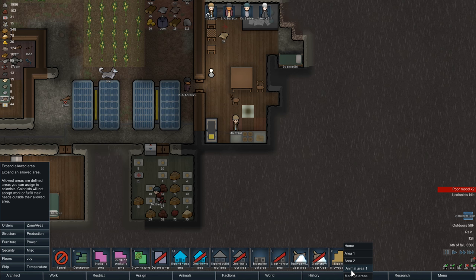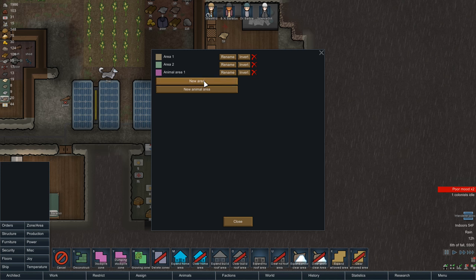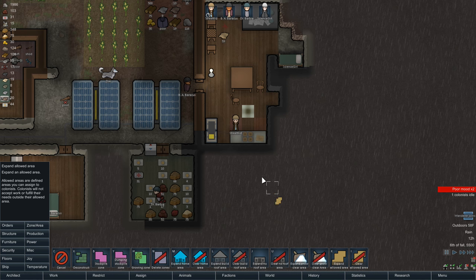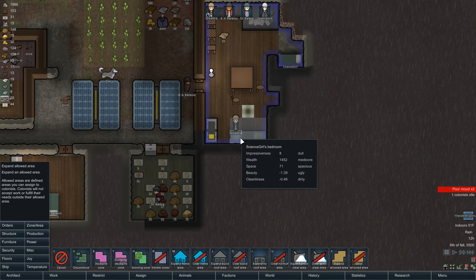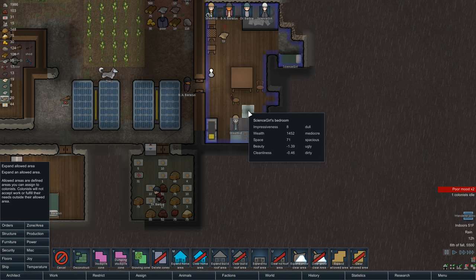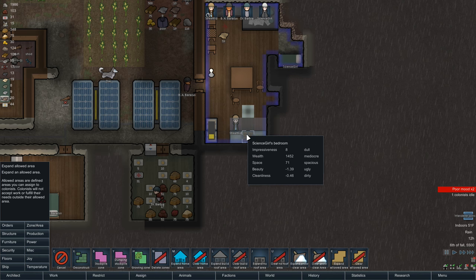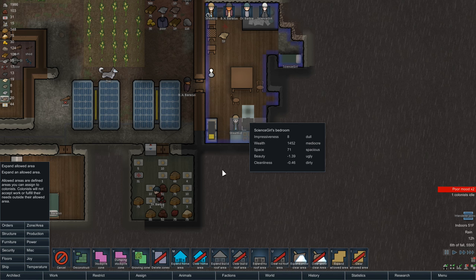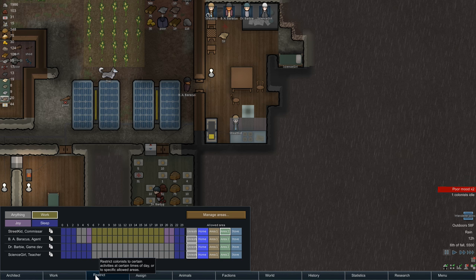Go to expand zone, manage areas. We're going to create a new area - this is an area your colonists are allowed to be in. Let's rename it 'Stove.' Now expand the stove area so she can touch the stove, touch the stockpiles of meat and veggies, stand near the stove, and then expand it up into the drop-off zone here. If you leave out that drop zone they will not cook because they can't drop the meal anywhere. You need all of these squares chosen - that's the stove zone.